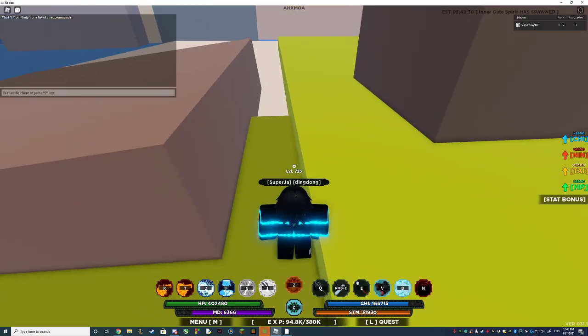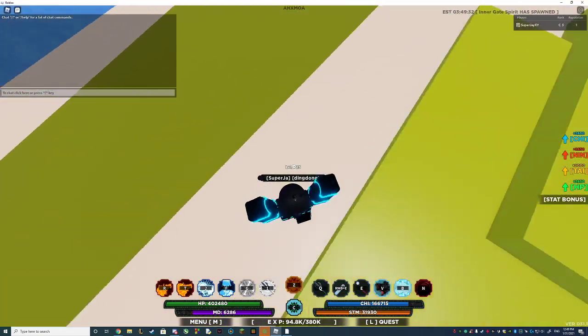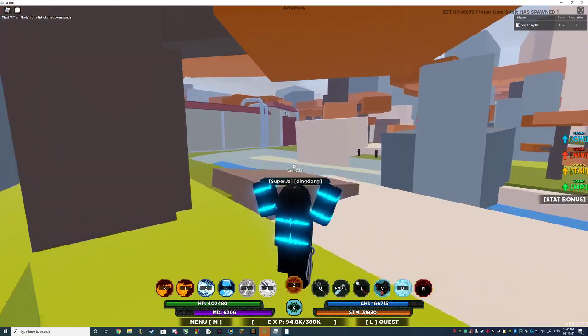Hello everyone, welcome to another little thingamajig. 8inert gets spawned — it spawns right here, right outside of the village.